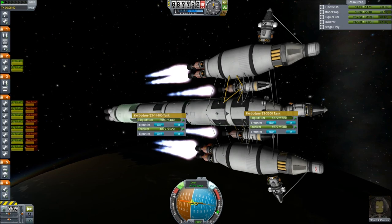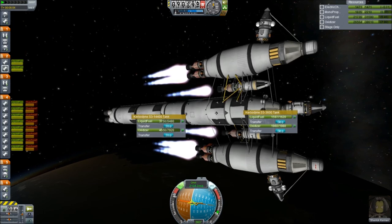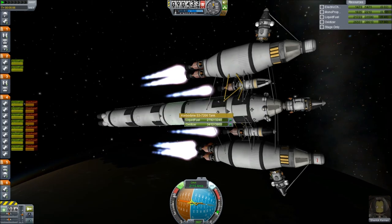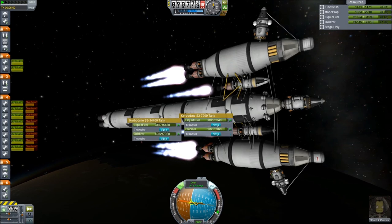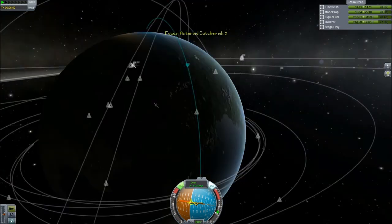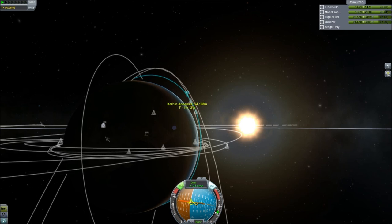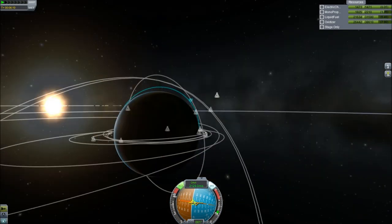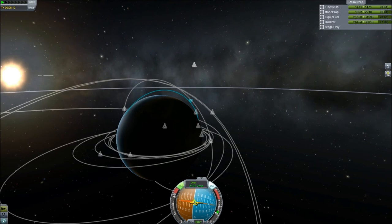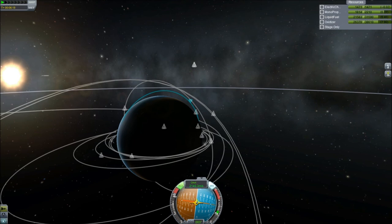As you can see here, I'm about to pump the fuel into the top section. I don't need to do this now but just showing that once the fuel's all in the top section, when that bottom bit's empty you can drop it off and get slightly better distance for your fuel. Just sitting here now waiting for the apoapsis.